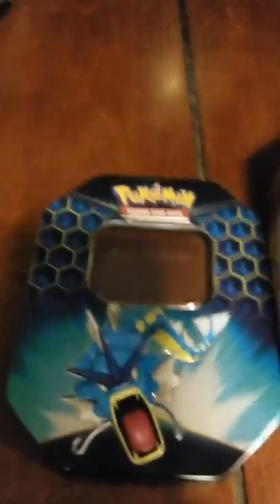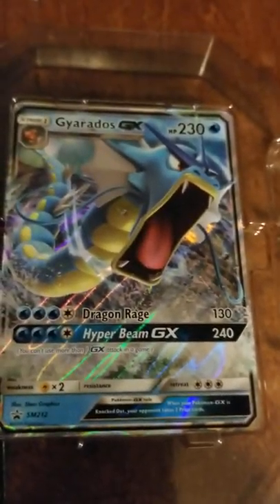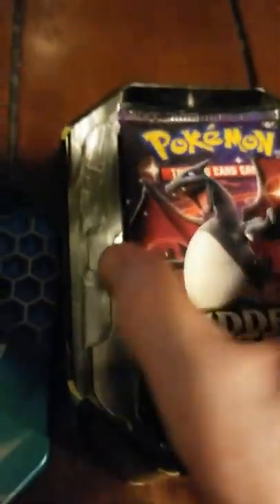Okay, we got it open. Inside it comes with four packs and a special EX or GX card. We will not be taking the card out — it is by itself. I already removed the code. Four packs.